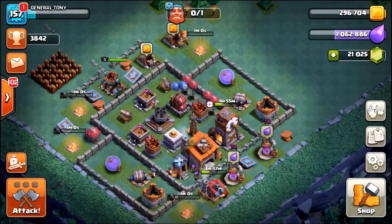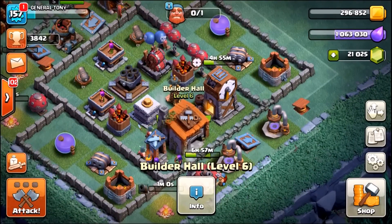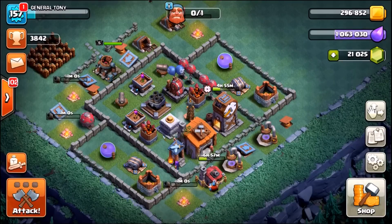We are back on the night village of extreme speed. We have just jammed our way to Builder's Hall level 6, and inside of this episode we will be unlocking, upgrading, and testing the brand new troop the Night Witch to see how good she is.